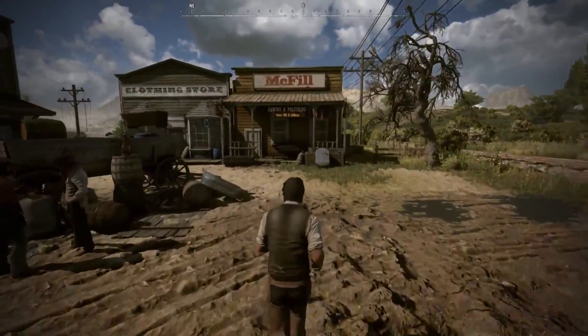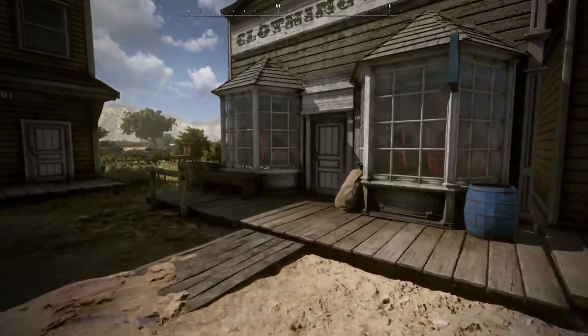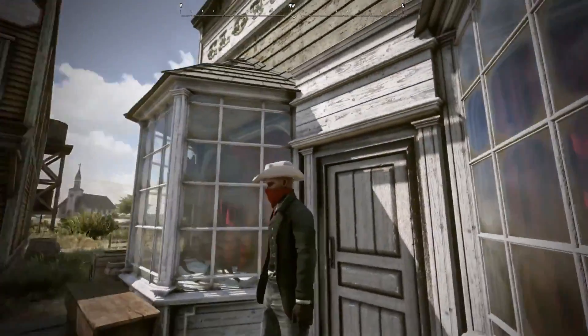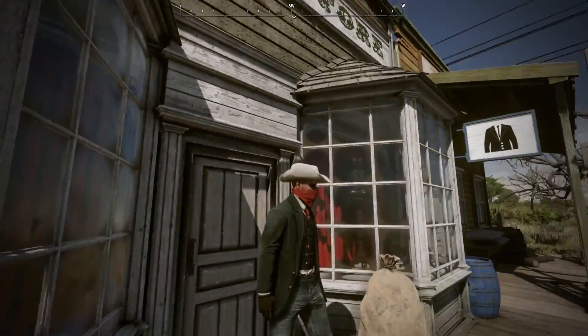In a clothing store, you can change clothes or buy a new outfit. We'll go to this clothing shop right over here, and instead of looking at the interface, we'll just show you this new outfit we've got, complete with this red bandana and white hat, so we look kind of badass.